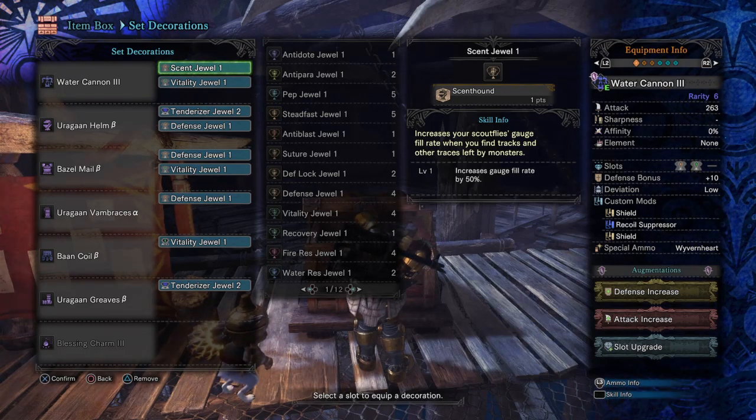Of course, if you want to, you can add another shield, or focus on reload speed, or attack at long or short distance — it's entirely up to you. But this is what I currently go with, and I recommend you experiment with it first, then see whether the weapon fits for you or whether you want to swap it for another heavy bowgun or generally another weapon category.